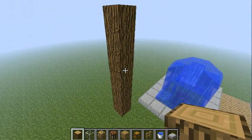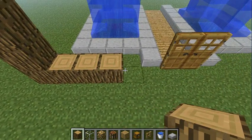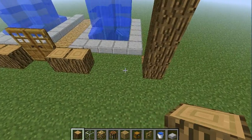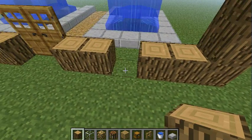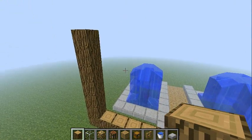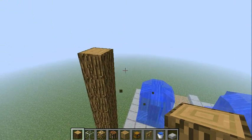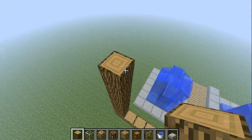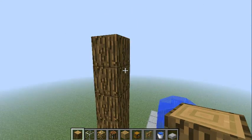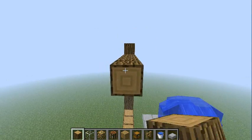What you want to do is fill it in — or no, just make like an outline like this. Obviously don't cover up the doors or else you wouldn't be able to get in. Once you have this, you want to actually make it one block higher and do one block higher like this.